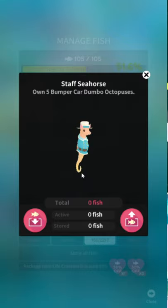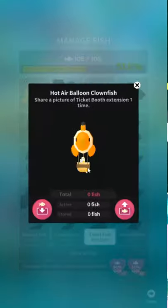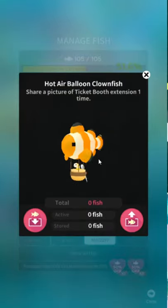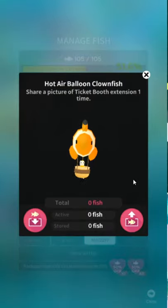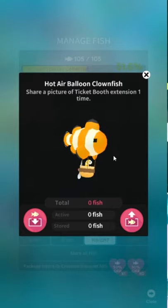Staff Seahorse — own five bumper car Dumbo Octopuses. New species unlocked: Dumbo Seahorse. Beautiful. And Hopaloon Clownfish with a little garden eel — that is adorable, that is not what I expected. Share a photo of Ticket Booth Expansion one time — oh my gosh, they keep mixing up the words. That is an Expand item, not an Extension item. Thanks, Google Translate. That is in the Expand quest; that's also not hidden, but we'll get to it in a bit. I love the little garden eel in the basket — that's pretty adorable, actually. That's a really good one.